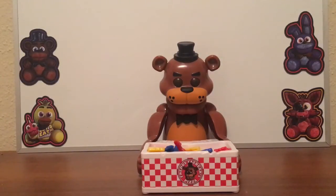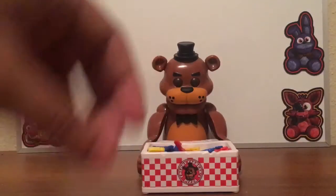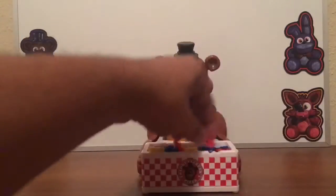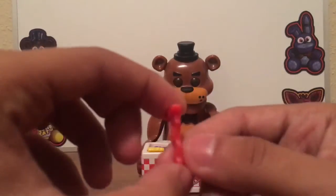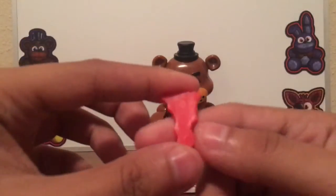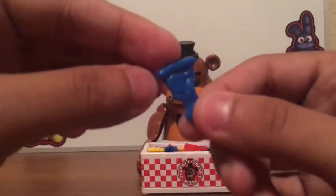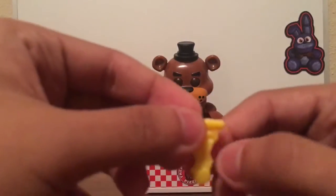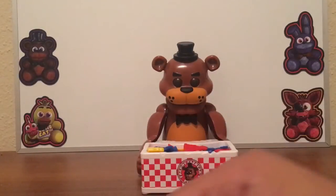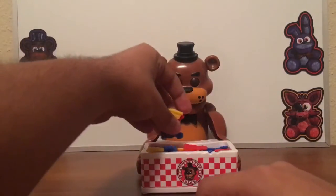Some pieces do fall off, which makes sense. Let's take a look at the pieces — I only need three of them. Here's the red piece; it looks like pizza that's been bitten off. I do like that. Here's the blue one. And here's the yellow one. That's the reason why I don't have music playing — I wanted you guys to hear this music because it's very unsettling.